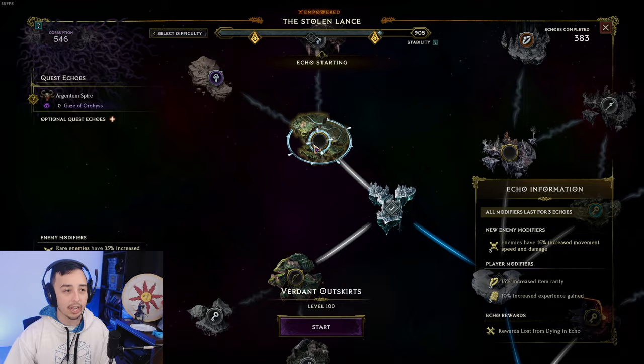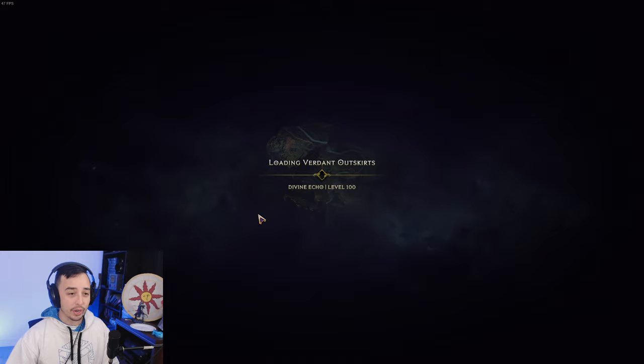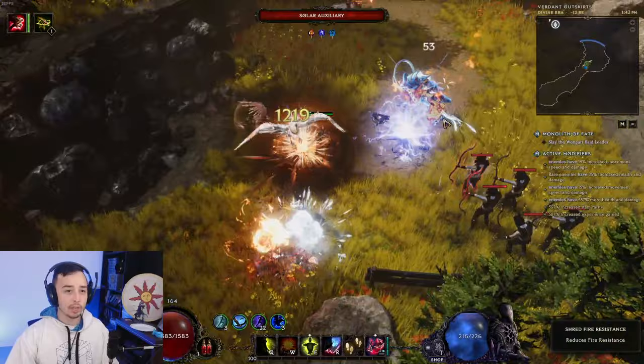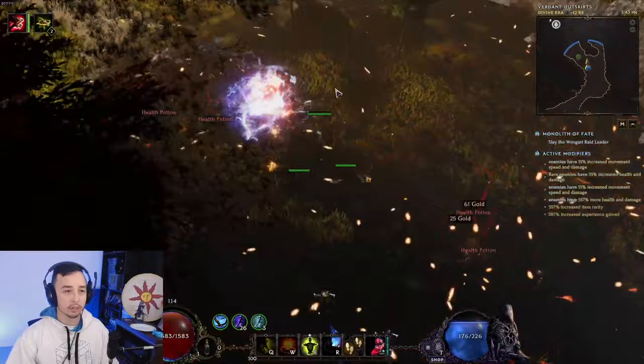Let's go over a small echo here and see how this does. Extremely good build, insane AoE. This is like 500-something corruption. We've reached level 100. It's really good. I would like to be a bit more tanky though — I would like to use the sword and shield setup.